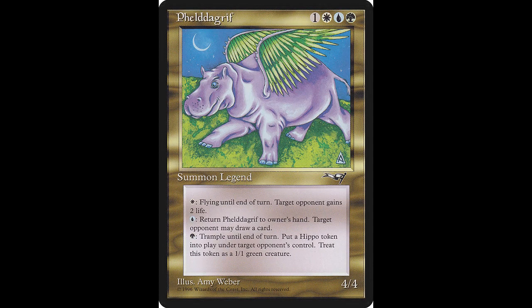This next card — I don't know what this thing is, and honestly I'm not sure I pronounce it right — it's Fel de Griff. This legendary creature casts for one colorless, one green, one white, and one blue. It's a 4-4. Tap one green: Fel de Griff gains trample until end of turn, and target opponent creates a 1-1 green hippo creature token. Tap one white: Fel de Griff gains flying until end of turn, and target opponent gains two life. Tap one blue: return Fel de Griff to its owner's hand, and target opponent may draw a card. It's currently worth around $10.69, and it was not reprinted.